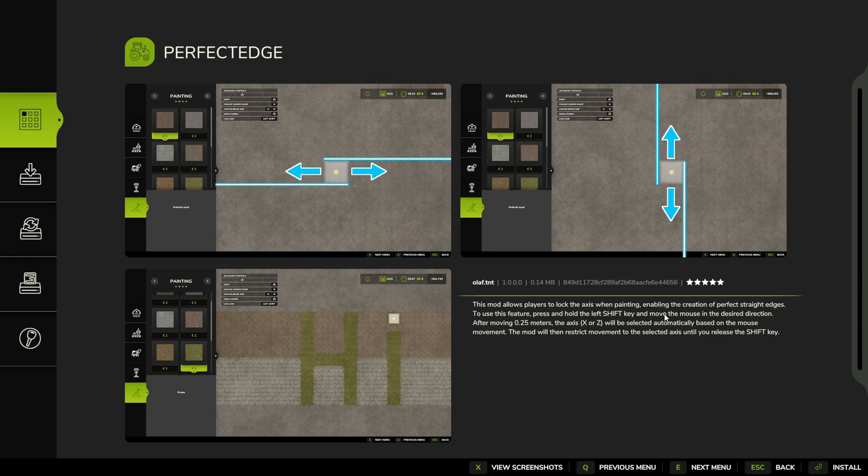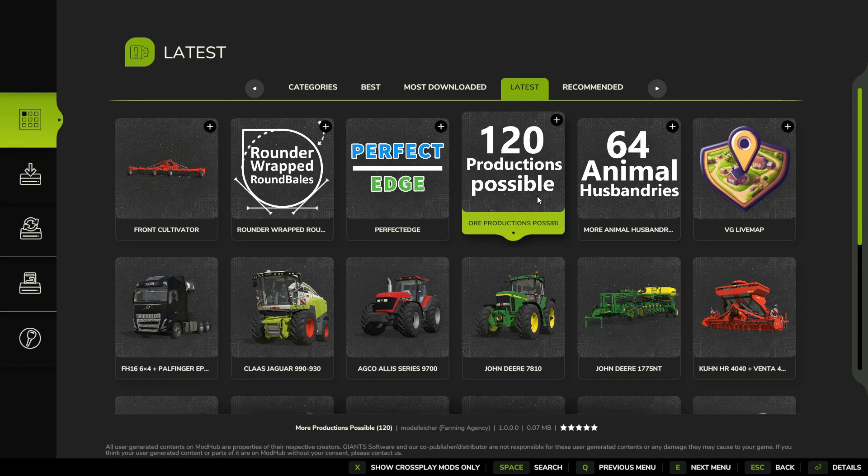To use this feature, hold the left Shift key and move the mouse in a direction. After moving 0.25 meters, the X and Z axes will be selected automatically based on the mouse movement. The mod will then restrict movement to the selected axes until you release the Shift key. This is a PC-only mod.